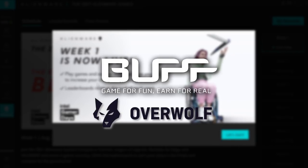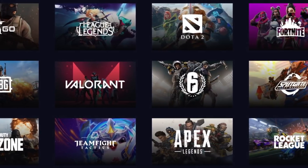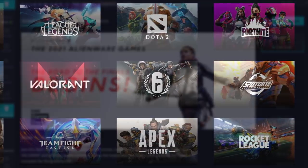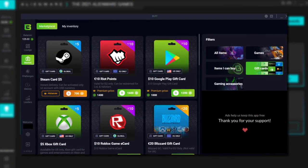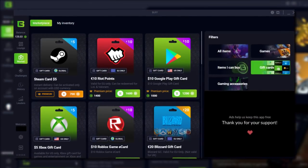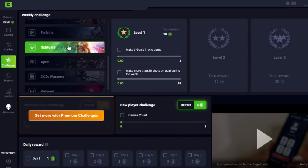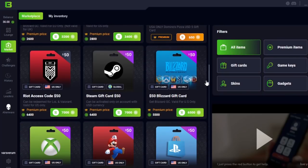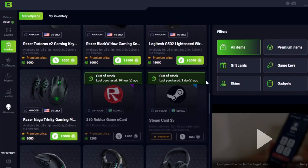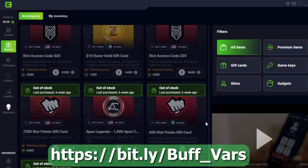Buff is a program associated with Overwolf which lets you earn reward points while playing games like League, Valorant, Fortnite, Dota, PUBG, and many more. While playing the game, you can complete certain challenges, kind of like the mission section of the game client. As you earn points, you can exchange them for things like Riot points, Steam credit, gift cards, skins, in-game keys, or physical items like peripherals such as keyboards and gaming mice. It's a really simple program that requires nothing other than downloading it to your Overwolf. For free-to-play players who want to get skins but don't want to spend money and Hextech crafting isn't doing it for you, check the link on screen, also in the description below. Thanks once again to Buff for sponsoring the video.